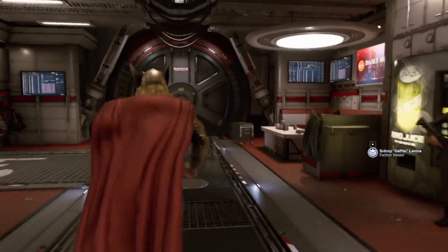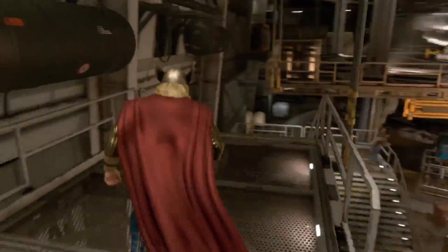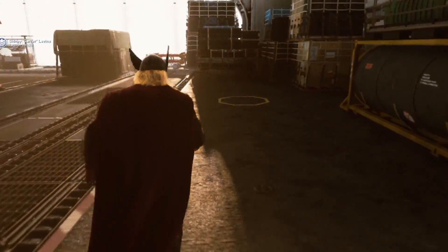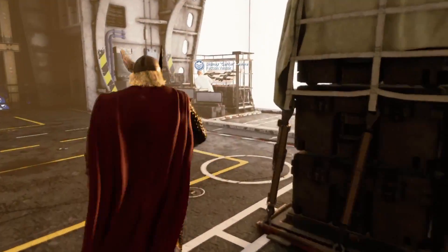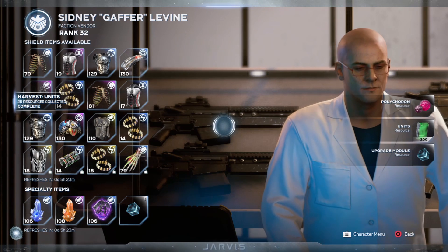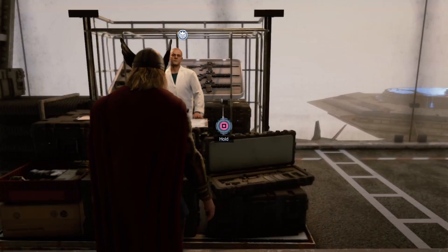That's not all - what you need to do now is head over to the fraction vendor, which is all the way in the back. There's a guy named Sydney, or whatever his name is, so go over to him and collect all the upgrade modules, units, and all the other resources. As you can see, you're getting a lot of upgrade modules, units, and other resources.